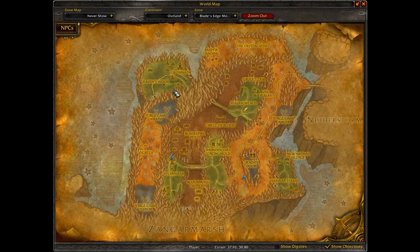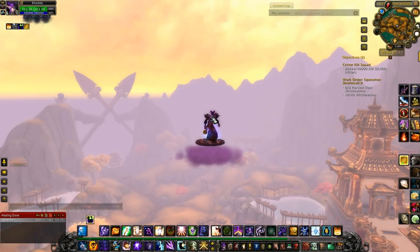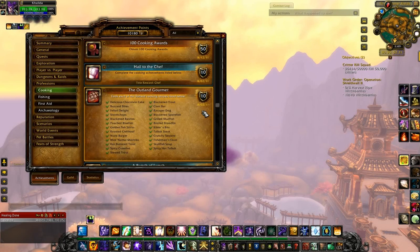Blade's Edge is the next zone. For Horde there is a quest you can do to get both cooking recipes. Alliance, there's a vendor in Ruinweld that sells them — only has one at a time — and those recipes are Mok'Nathal Short Ribs and Crunchy Serpent. Horde can also just buy them from the vendor if they prefer. The last category is recipes you get from any cooking trainer: Hot Buttered Trout, Stewed Trout, and the Fisherman's Feast. That takes care of Outland Gourmet.